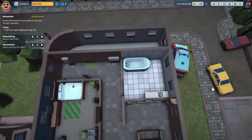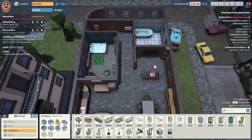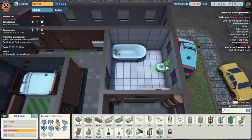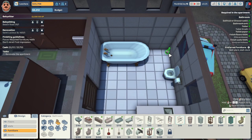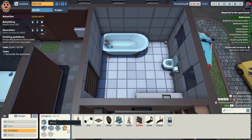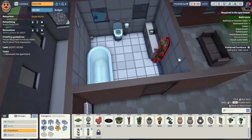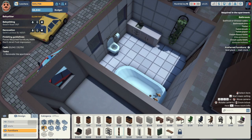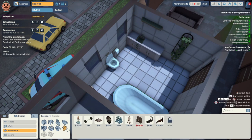Alright, let's finish this renovation. Where do we want to put the toilet? I'll put it there. A little brush — yeah, let's stick that over in the corner. They want a wall plant and a wall clock to spruce things up — I can manage that, although I've never seen a wall clock in a bathroom in my life. Let's put a LED lamp over the sink. Can we get a mirror in there too? Perfect.